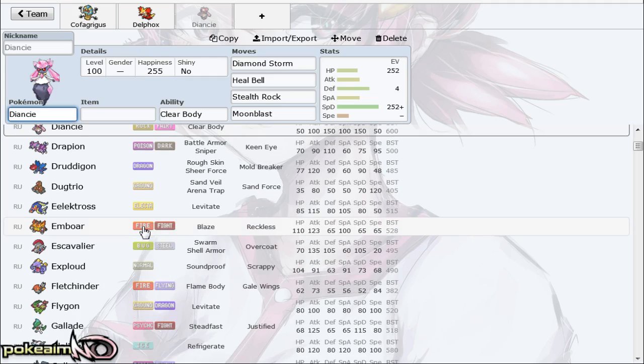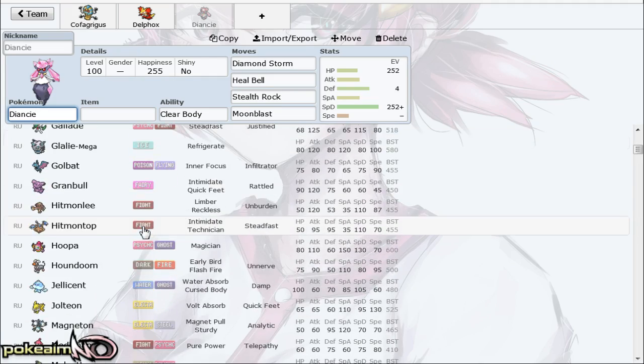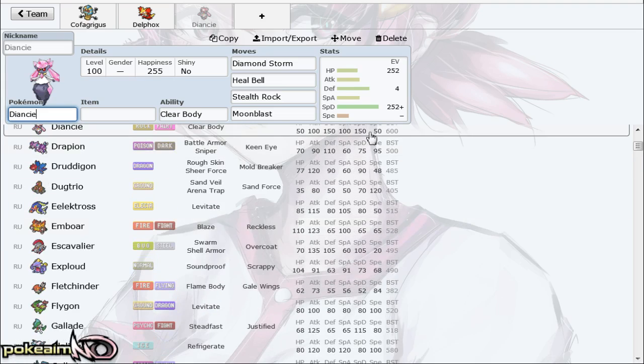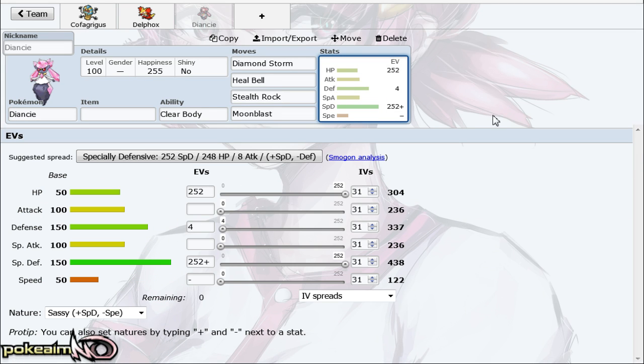Its rock typing is so great as well, making it a natural check to Pokémon like Fletchling and Delphox. With max SpDef its 438 SpDef is really solid despite base 50 HP — it tanks hits from so much in the tier. You don't even need investment in Attack because the only Pokémon you're really hitting with Diamond Storm besides Delphox is Fletchling, which is going to die. The one drawback of Diamond Storm is low PP, so you may want something else to check Braviary.